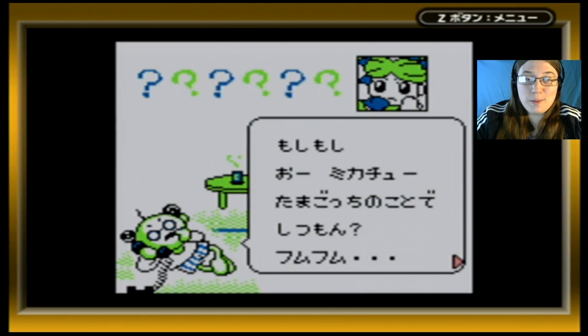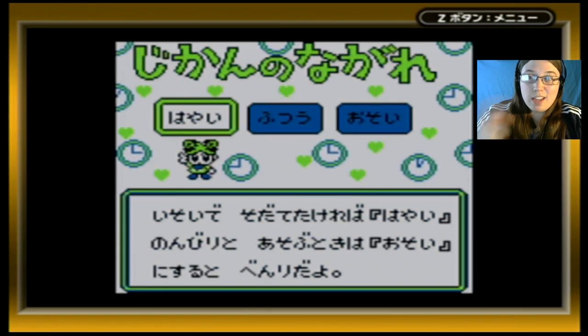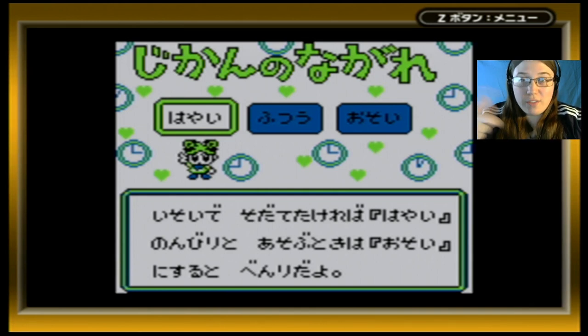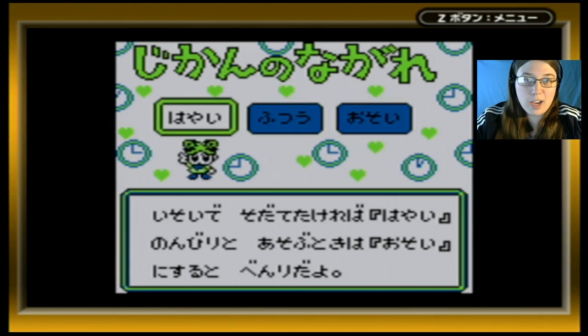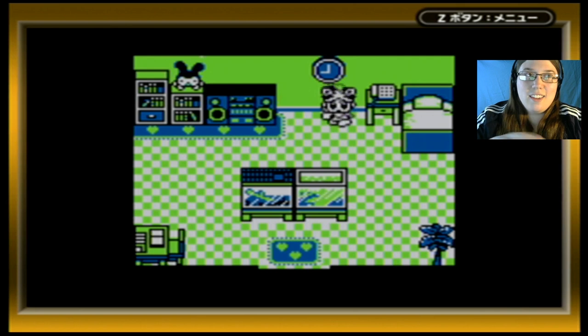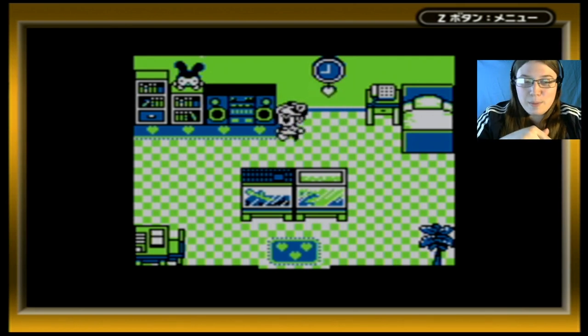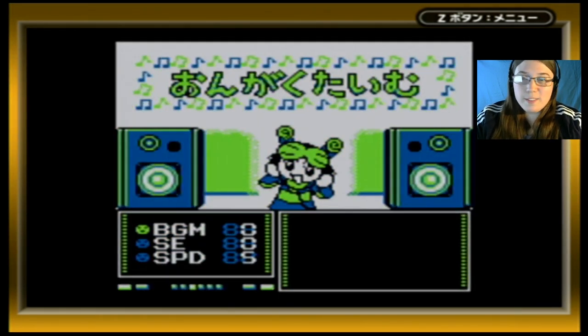The phone lets you call the professor. Then we have the clock, where you can set your speed — it's currently set on 'hayai,' which is fast. There's also normal and slow, but we're going to keep it on fast because sometimes these games get bogged down if they don't move fast enough. In the first Tamagotchi game with three rooms, once you have three characters it can get a little overwhelming.